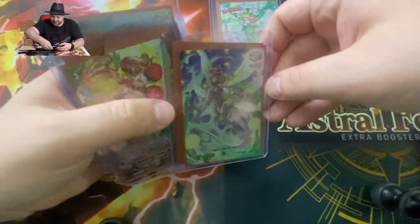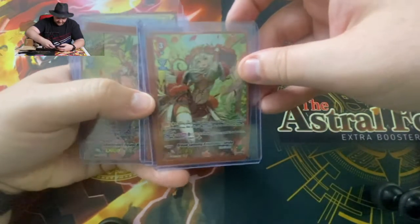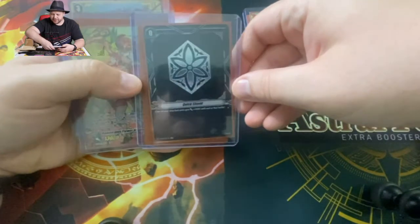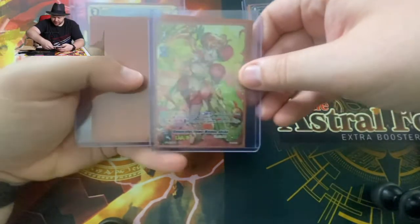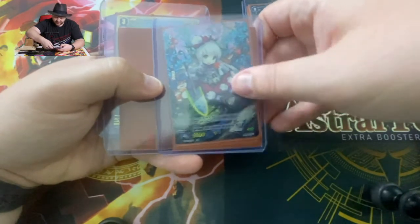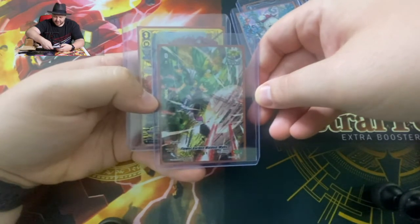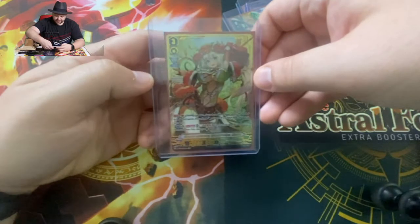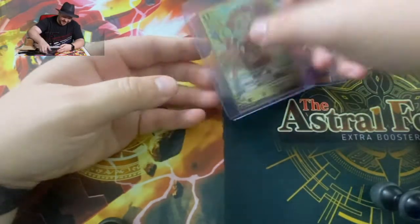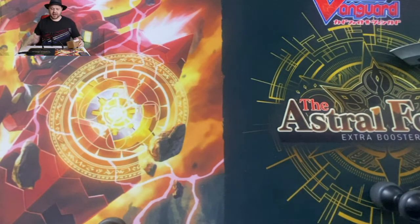Check it out, it's a Neo Nectar SP pack. We have Dream Spinning Ranoculus Asha SP, a really cool quick shield for Neo Nectar — Ranoculus of Flower Maiden Asha order version — and the starter Spring Harolding Maize and Ozu. There's the critical sentinel Flower Garden Maiden Milus, perfect. And this was also part of the trade: the SVR Dream Spinning Ranoculus Asha — we have yet to pull this in our Next Stage boxes, still looking.